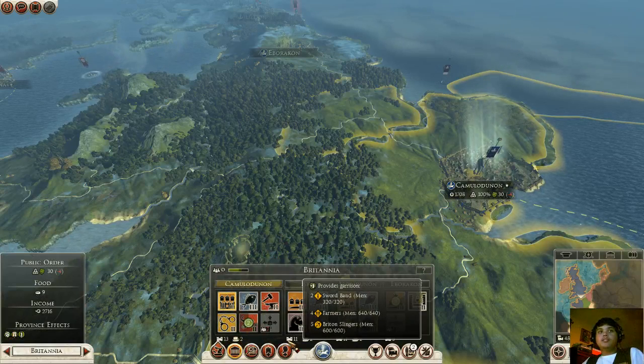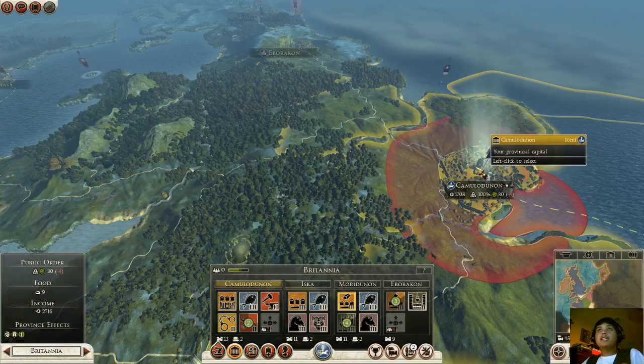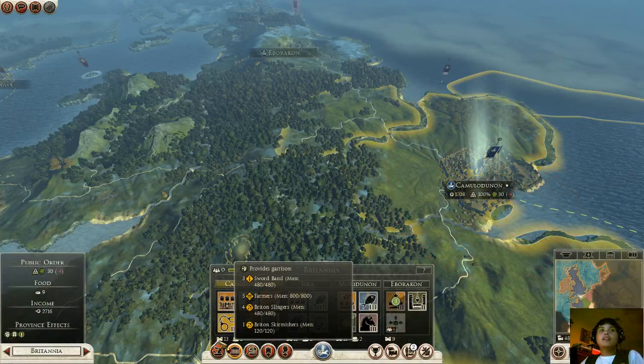All the stuff you're building in this whole entire province links into whatever resources you have. It also tells you what kind of garrisons you have. It's a neat feature that they've been sticking with — you don't have to have your army sitting in the city.